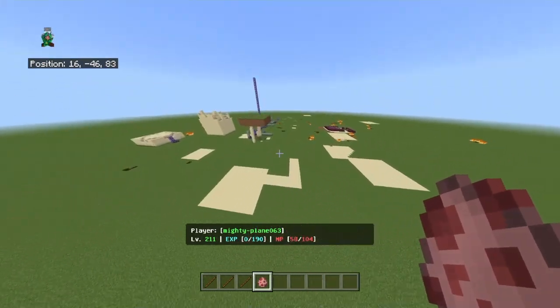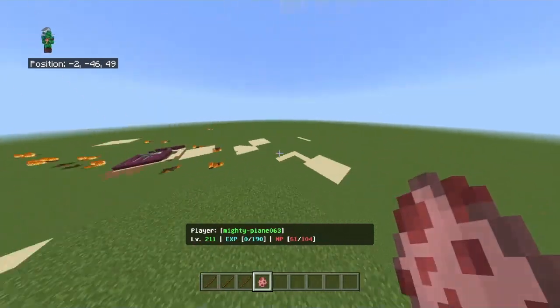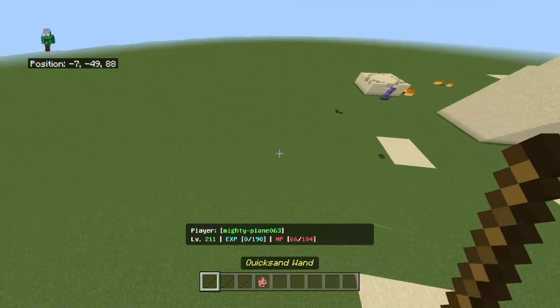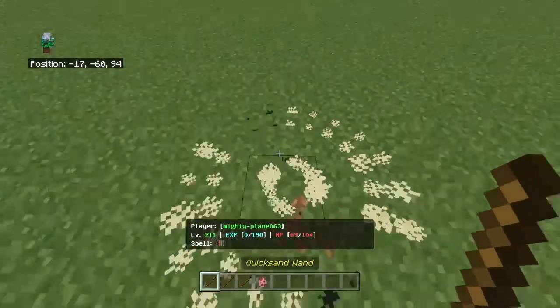This will disappear within 20 seconds, and it will actually copy the terrain back — it will be the exact same ground restored. But yeah, that's the quicksand — quite a cool particle effect for the casting.